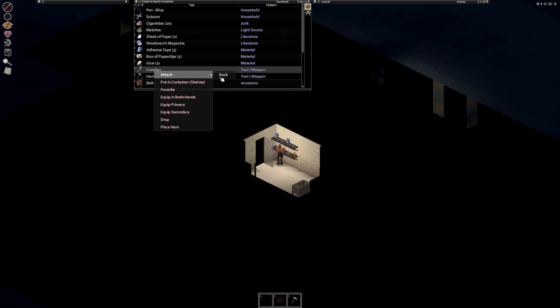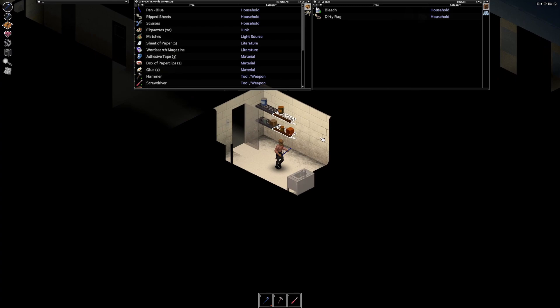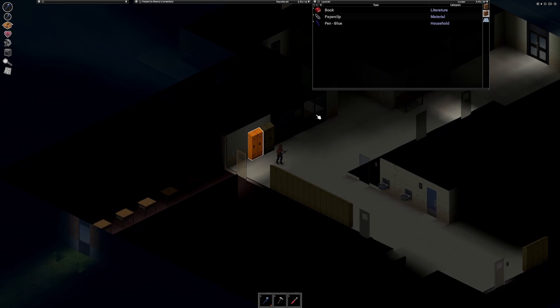I'll attach the crowbar to my back and equip it in both hands. Screwdriver goes in my right belt slot, hammer in my left belt. Rip a sheet in case I need to bandage myself until I find something better. And I've got matches — I'm going to go ahead and light up a cigarette early because I know I'm going to need it.